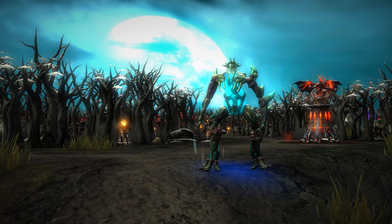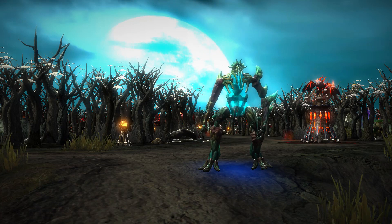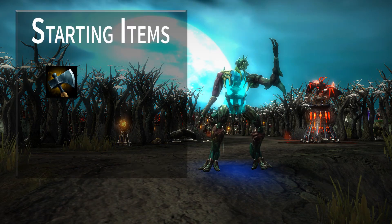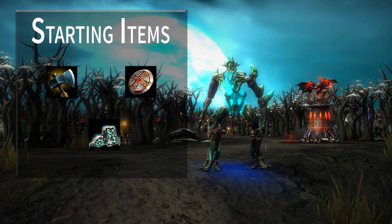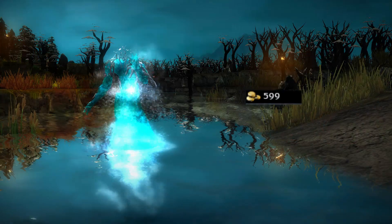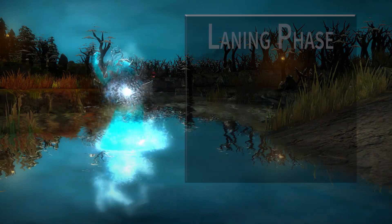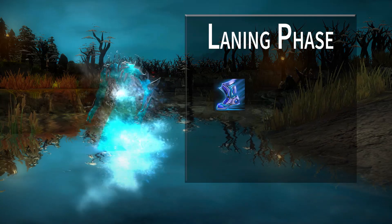Riptide specializes in locking down single targets and his items should reflect that. Riptide should start with the standard melee mid items: Hatchet, Iron Buckler, and Blightstone. Once you have 600 gold, you should immediately pick up a Bottle and take advantage of his passive for rune control.